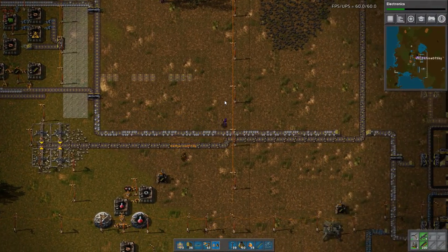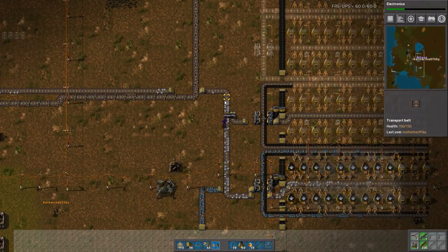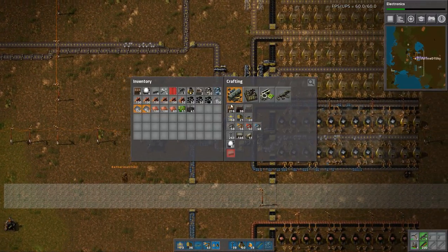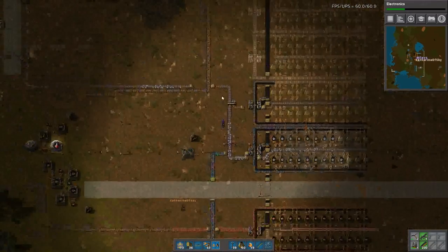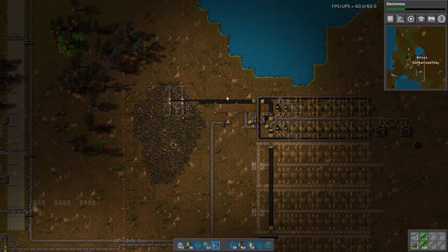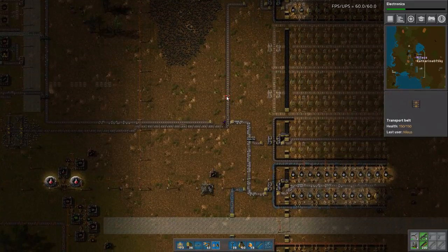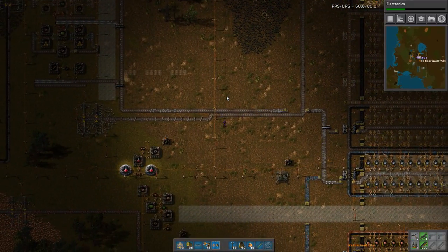Copper is going to come up there. We have plenty of copper down here. Should we remove the science bit to get copper up here, or should I just squiggle the belts around? I could squiggle - why not? We squiggle for now and then fix it when we remove the science.